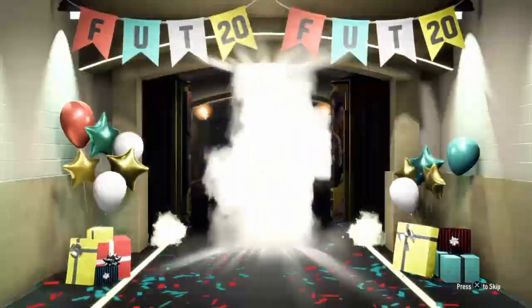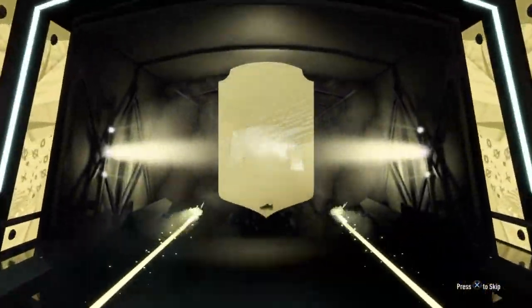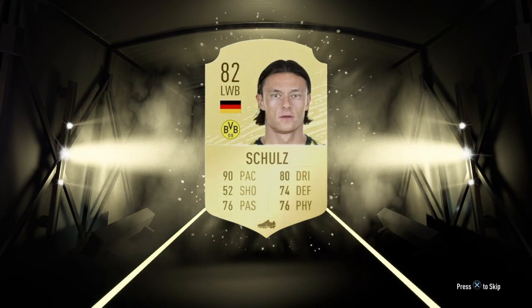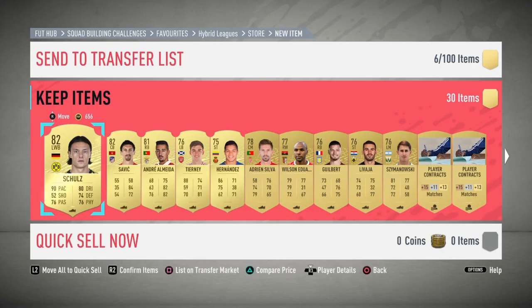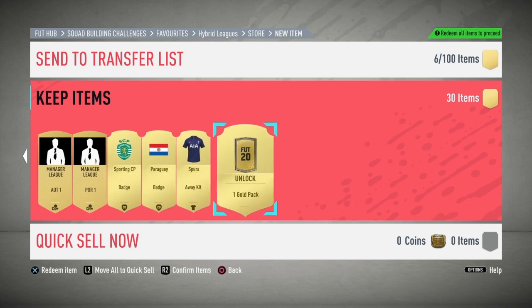It doesn't seem like it will be a boards player — not really surprised on that one. It's going to be 82-rated Schultz. This pack is worth about 10,000 coins, meaning I need about 1,000 coins worth of profit. I also managed to get a gold pack.